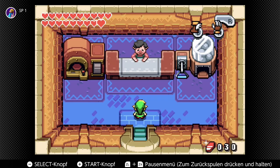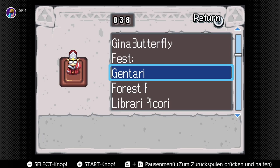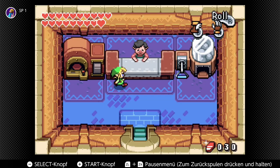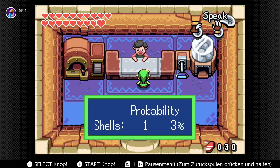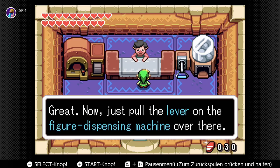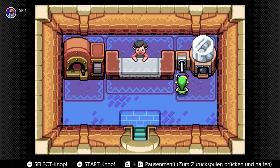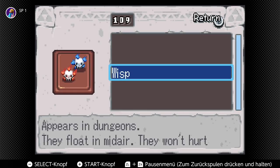We've actually finally reached the final part of the video. There are only five statues missing and I have enough mysterious shells to get the last five for 100%. I'm still mad that I can't find the last kinstone fusion. That's the last kinstone fusion, and the one heart piece from the chickens — those are the only two things I'm missing to get 100% in this game now.